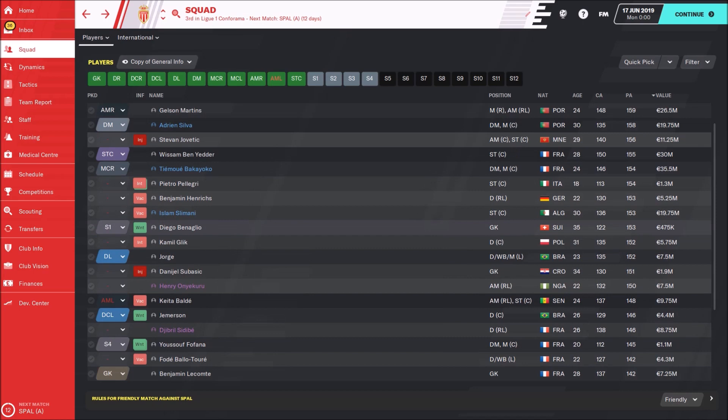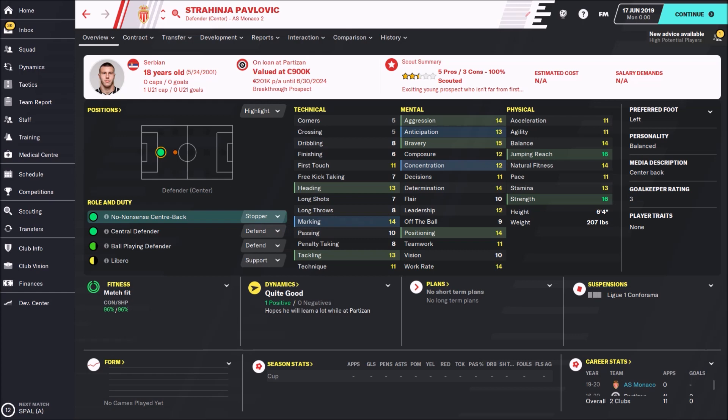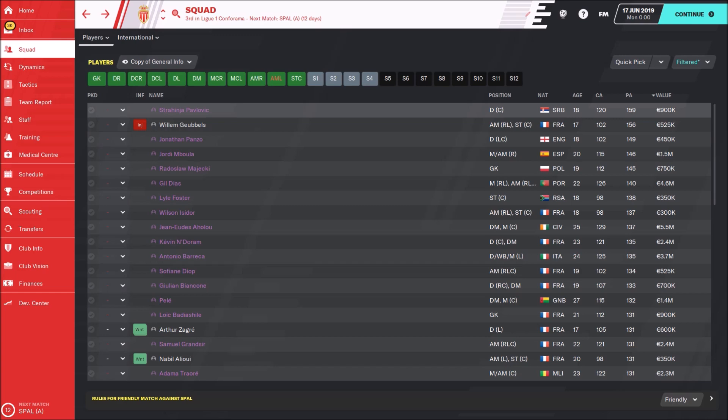The other first-team players don't have such great potential, but let's check the second team. There we have a couple of really interesting players, like Strachnia Pavlovic, a Serbian central defender who is playing for Partizan but is actually our player — his potential ability is really great. Then we have William Goebbels, 17 years old, an advanced forward with a potential ability of 156. A couple of other players are out on loan at other clubs.